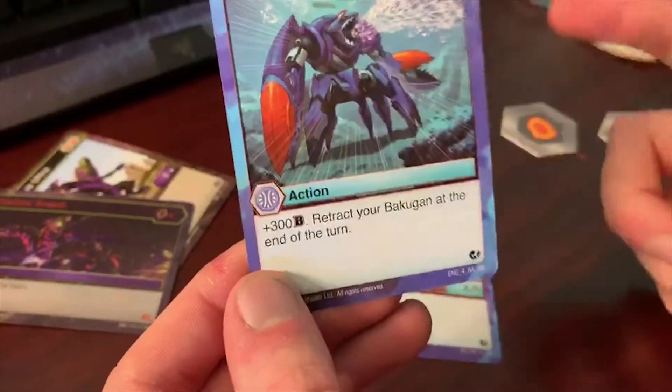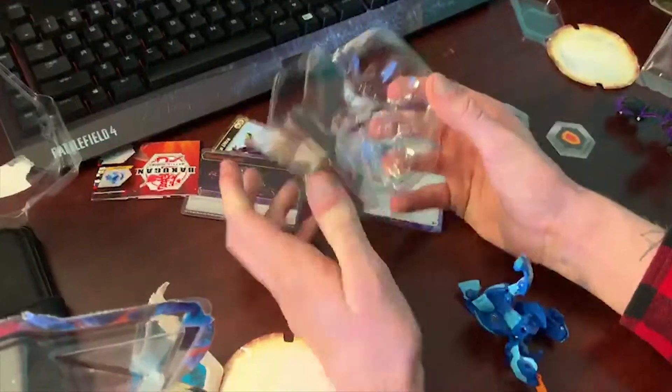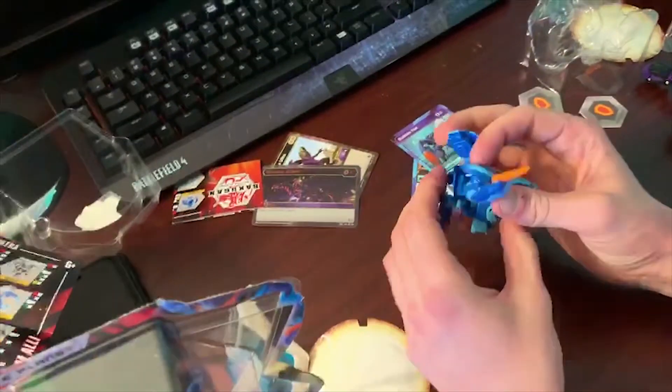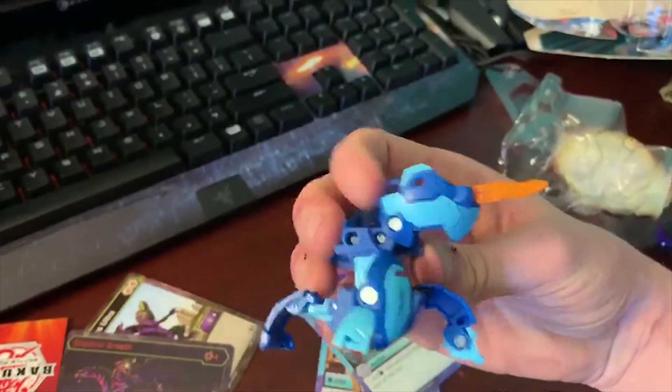And then double net action card plus three B-power retractor — Bakugan at the end of the turn. And here is our Syndius. Should have cracked that bad boy. Top goes the Syndius — look at that! Look at that bad boy, he's got a sport.